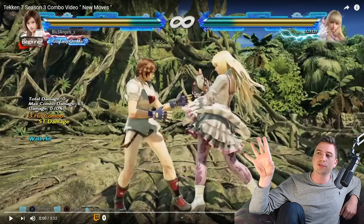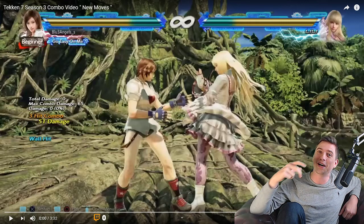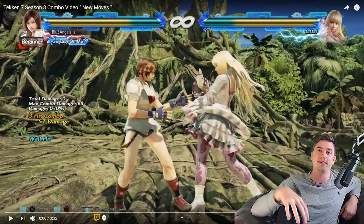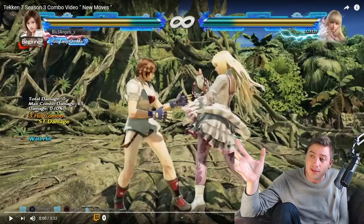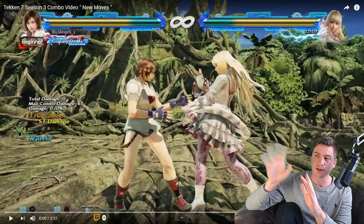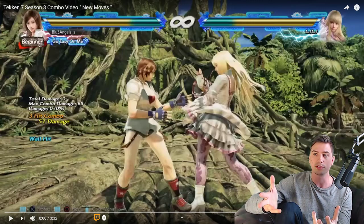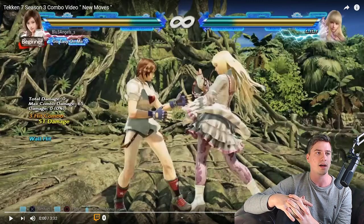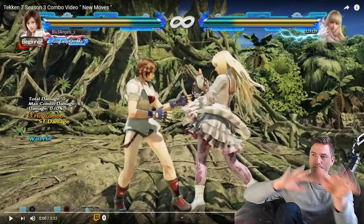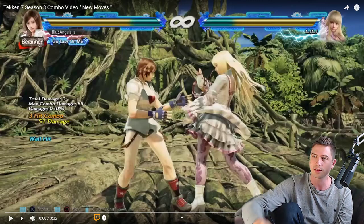Especially interesting in this video is seeing what we have all noticed — that most characters have more damage and more wall travel. Great, power creep, finally, in Tekken 7. This video demonstrates it very well. It's made by Blue Angels, who you've probably heard about — a fantastic combo maker, a legend when it comes to resplatting characters all over the place onto the walls with super high execution.